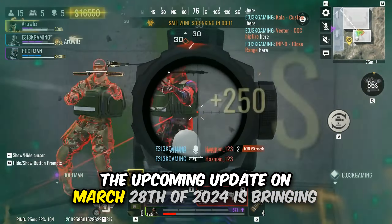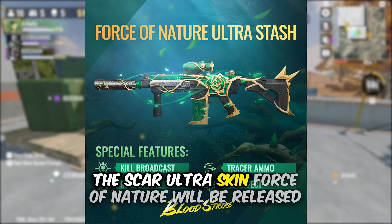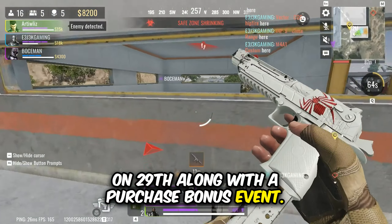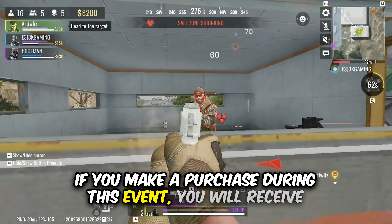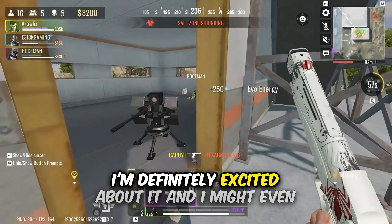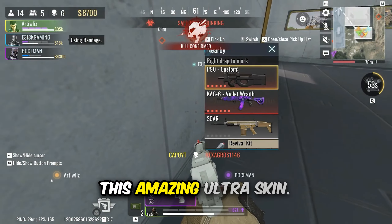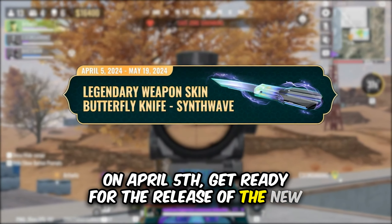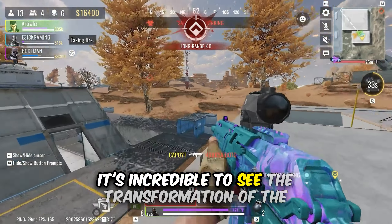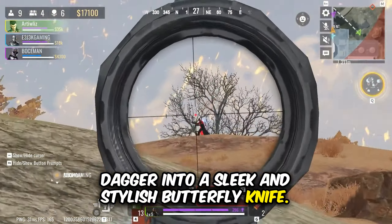The upcoming update on March 28th, 2024 is bringing some exciting new content. The Scar Ultra Skin Force of Nature will be released on the 29th along with a purchase bonus event — if you make a purchase during this event, you will receive a new emote called Buster Moo and Stash Vouchers. On April 5th, get ready for the release of the new legendary dagger skin, Butterfly Knife Synth Wave. It's incredible to see the transformation of the dagger into a sleek and stylish butterfly knife.